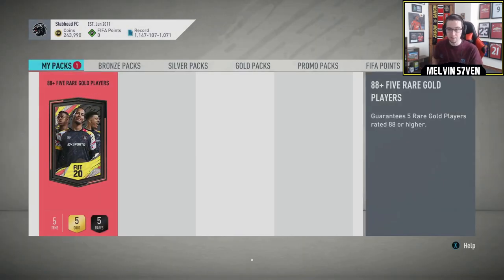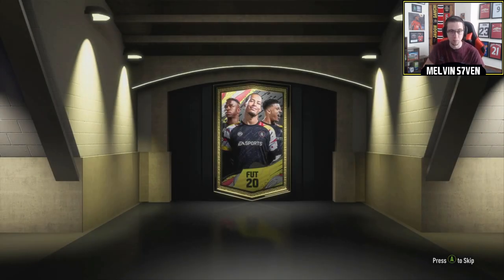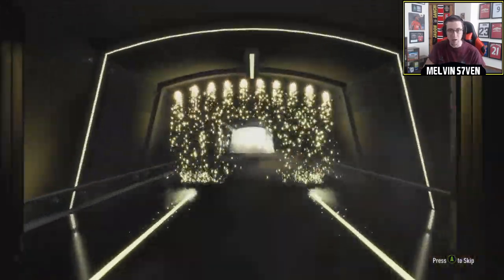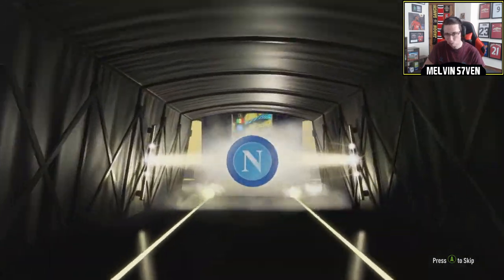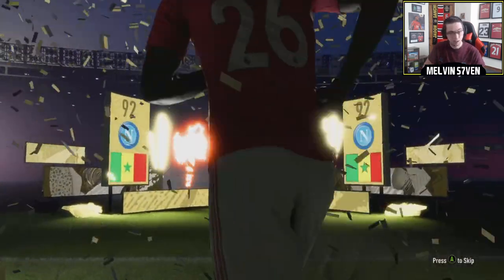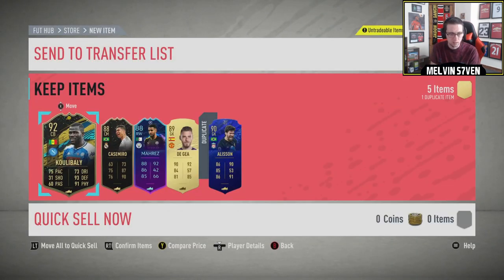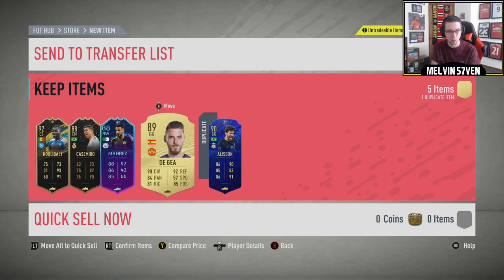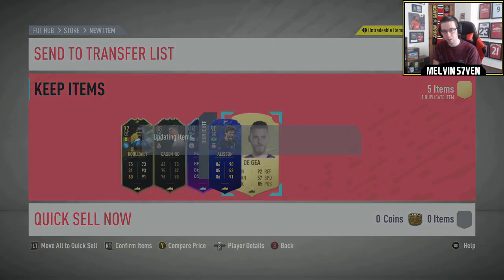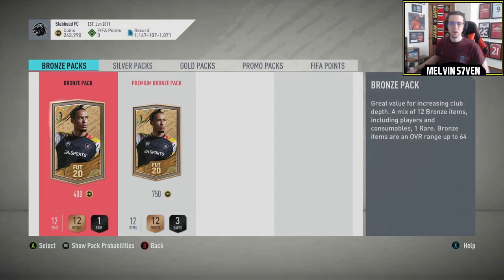Here's the 88-plus pack — I'm really excited about this. We've got a 92 as the base, let's see what else is in here. A duplicate Allison — I can get him back via quick sell — but also a Mahrez, a Casemiro, a Koulibaly, and a De Gea. Not too bad, definitely got back more than I put in. Obviously he's untradeable so I'll have to discard him.